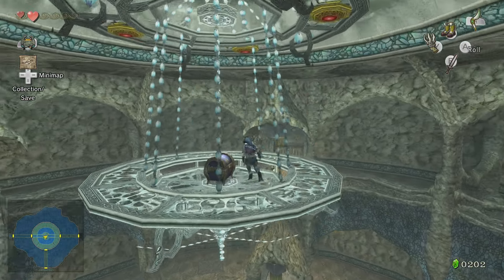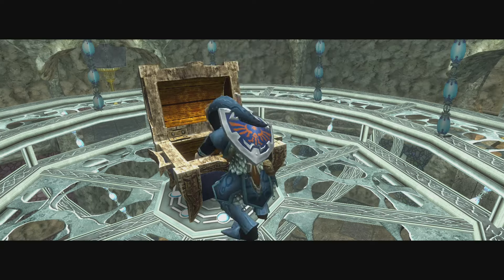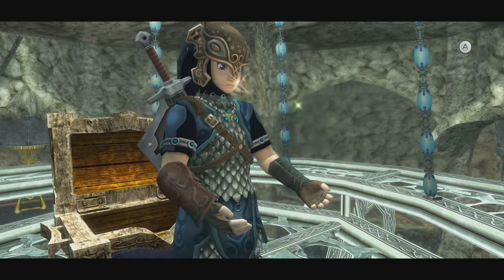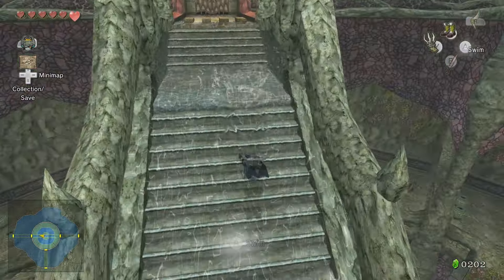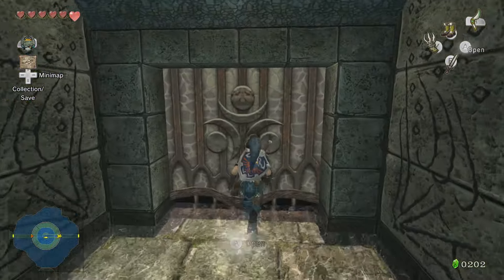I didn't want to go to this chandelier because — oh yeah, you could also lower yourself up and down. I love that little feature. Because right up here in this chandelier, I think — is a piece of heart? Yes! Piece of heart. I only need one more and I get another heart container, which is fantastic. I'm glad I remembered that was there. And thankfully, water prevents fall damage.